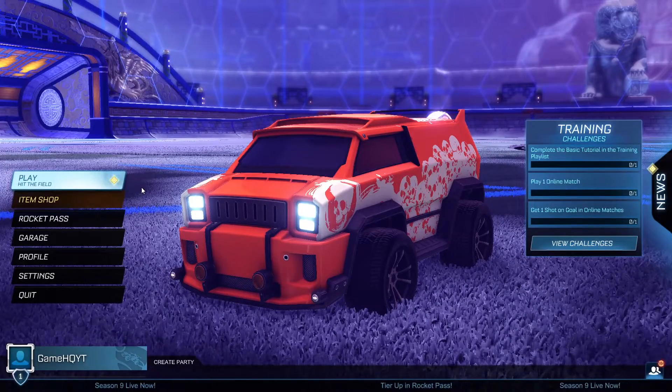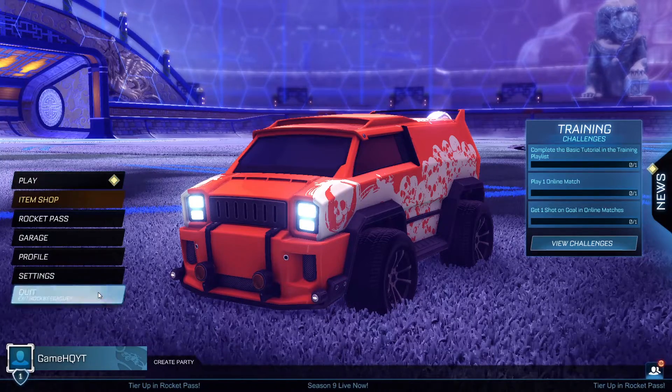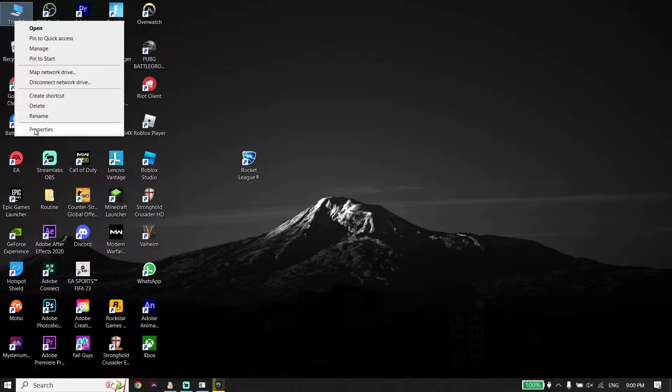To fix Rocket League lag on PC, first go back to the desktop — go down and select Quit. Then right-click on This PC, go down and click on Properties.